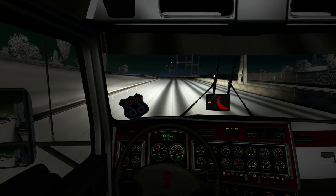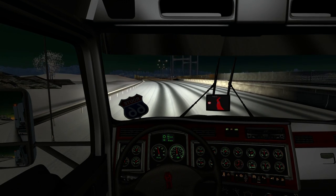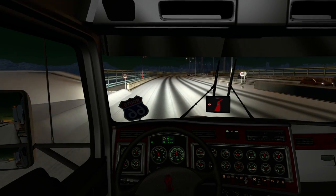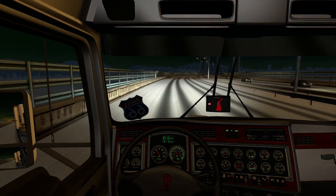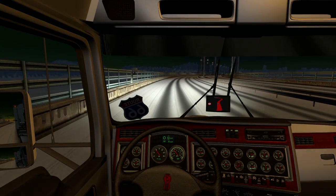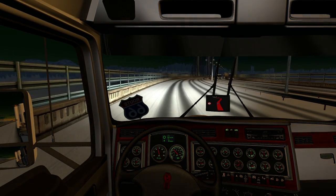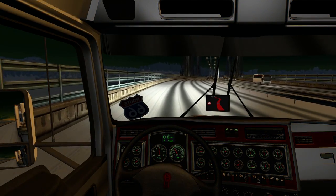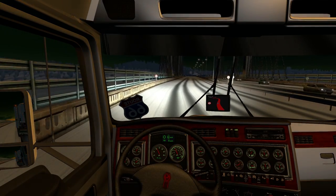We're gonna be crossing a bridge here. There's a speed camera coming up — I don't know what the speed limit is. We'll just stick to 70. Oh, it's 50. 50 kilometers? You've got to be kidding me, this is way too slow. No, that can't be right — they use miles per hour, don't they? Yeah, 50 miles per hour, that has to be what it is.